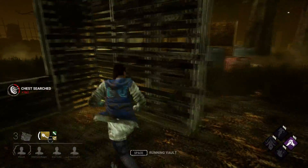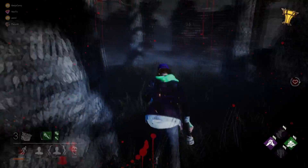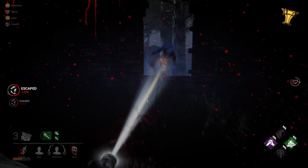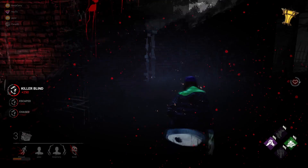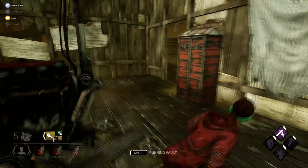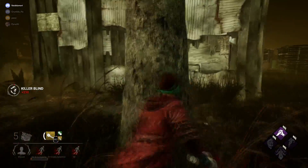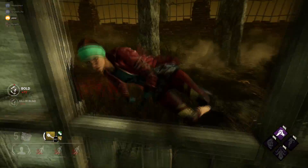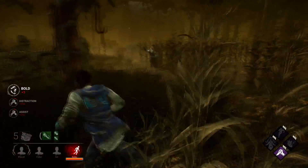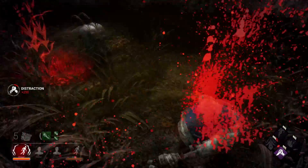When facing Legion, it can be extremely hard to blind him due to his different and fast vault speed. If you want to blind Legion at windows, you need to have the flashlight ready way ahead of time. I cannot recommend using fake blind against Legion because of his increased cooldown on attacks.